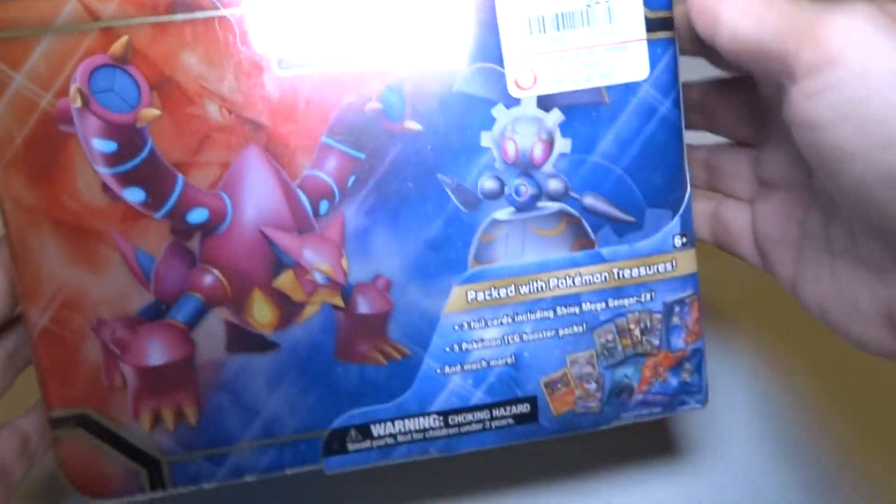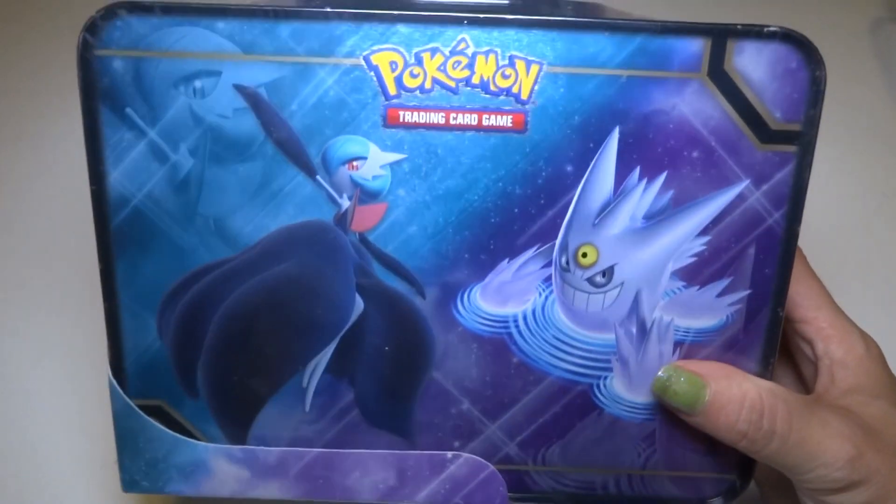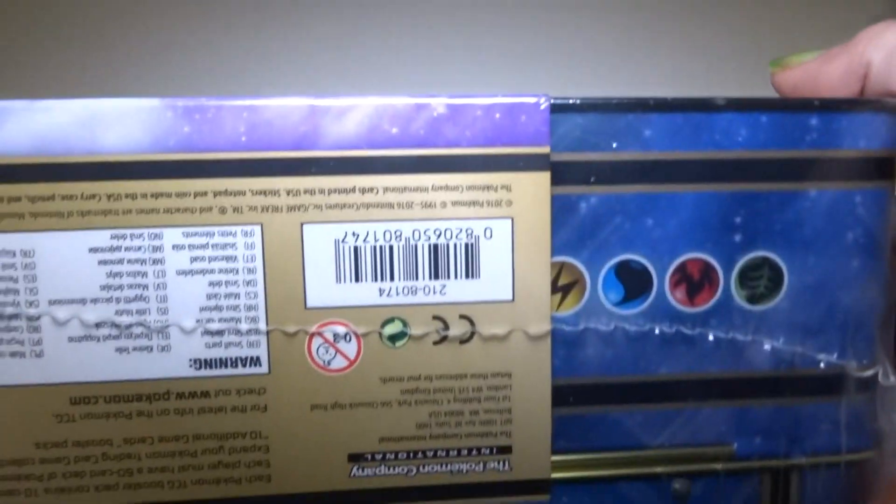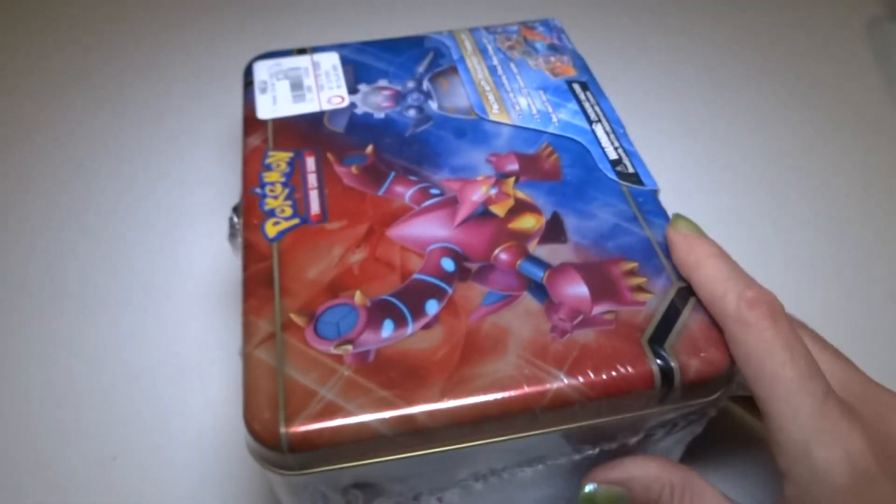On the front is Volcanion and Magearna. And on the back we have Mega Gardevoir and Gengar. I believe they are shinies. Let's see the side and top and the back.